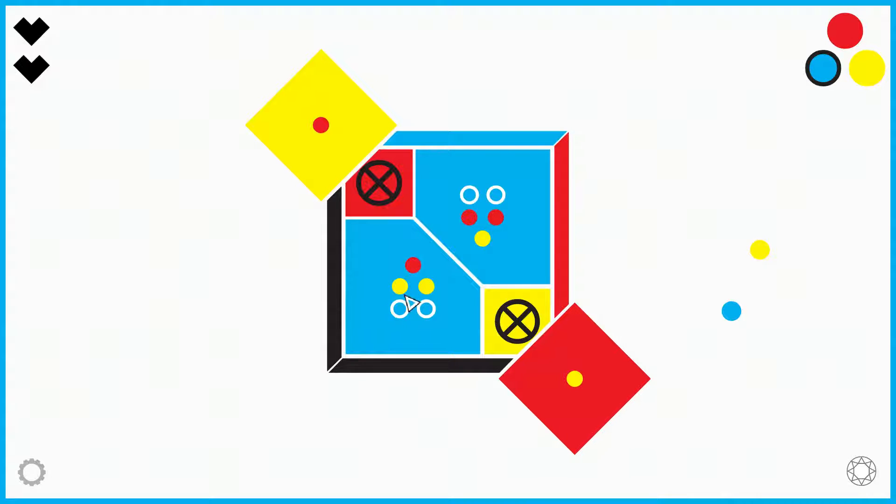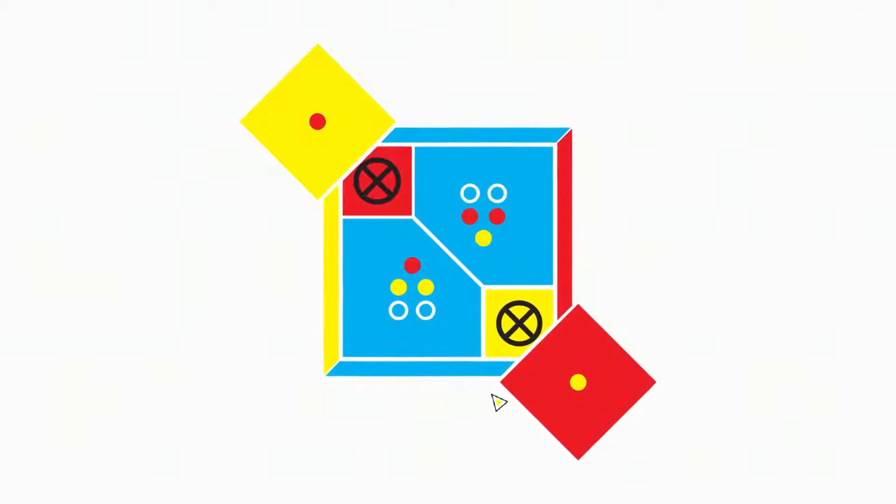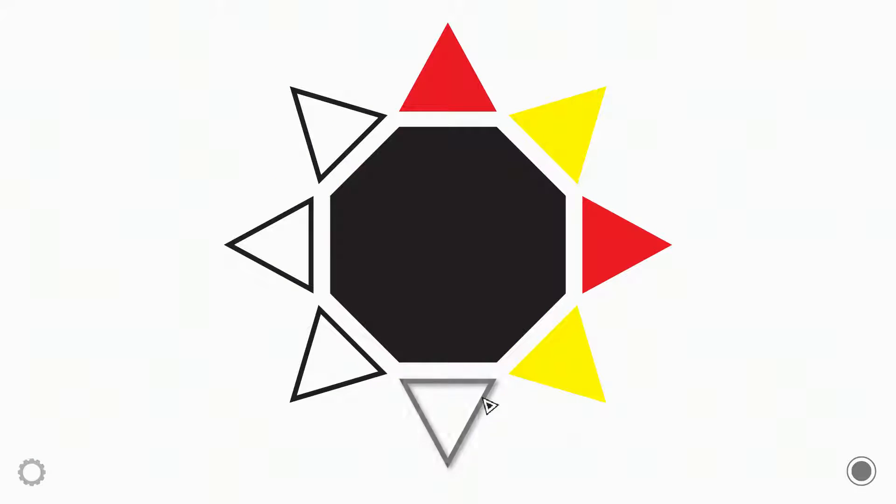Now I can complete the puzzle by looking at these clues. Here I have a yellow neighbor, a blue neighbor, and a red neighbor, so I need a blue and a red neighbor in these two fields. I can't have the red tile here because of this block, so the red tile has to be here, which means the blue tile has to be here. And here I have a red neighbor, a yellow neighbor, and a blue neighbor, so I need a yellow and a blue neighbor. The yellow neighbor cannot be here, so it has to be the blue neighbor, which means the remaining yellow neighbor has to be here.